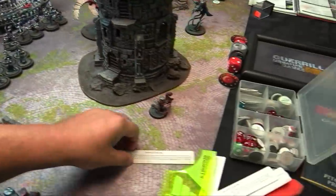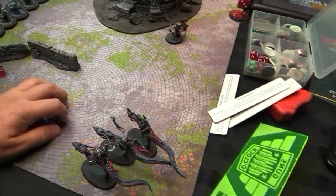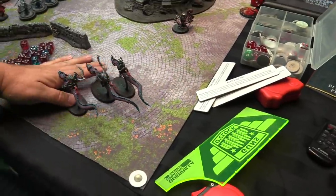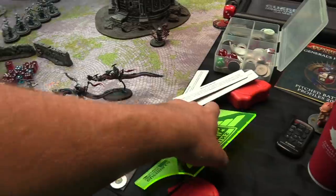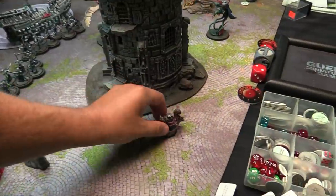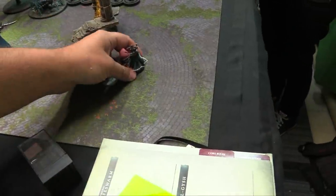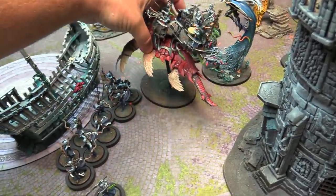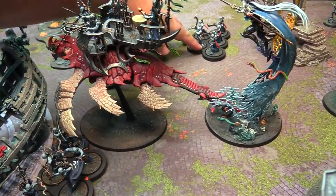We complete the Ferocious Advance battle tactic for 2 VPs. I spread my units to prevent Ghouls arriving in my backfield. Below-10 units just walk to make it harder for the enemy to show up within 9. The Ghoul King and nearby units do the wave forward. The Nomardi Reavers move up to threaten the middle.